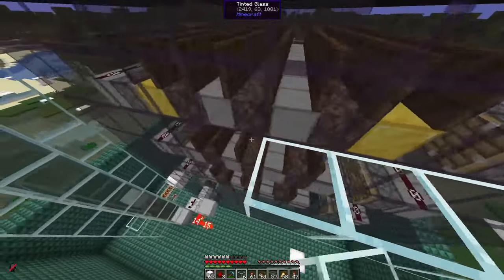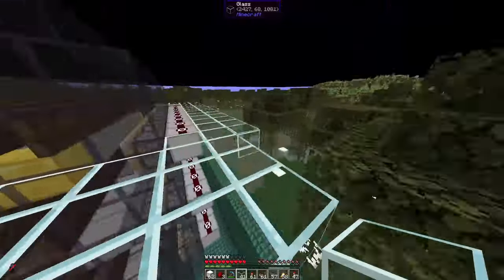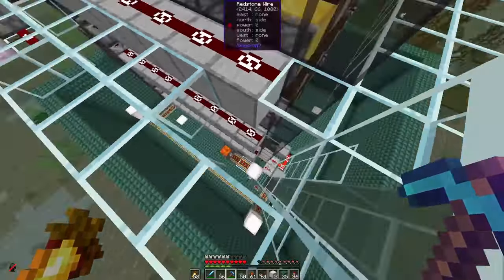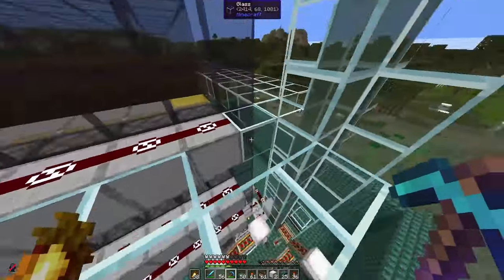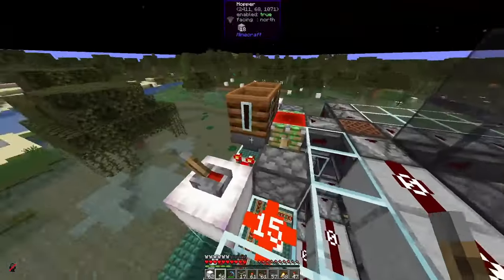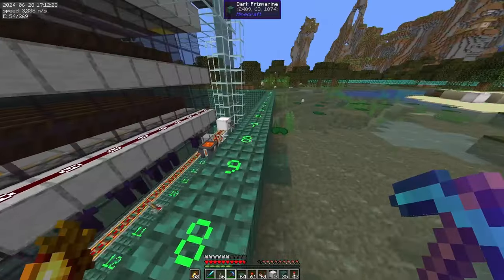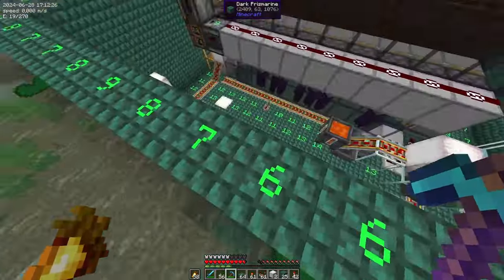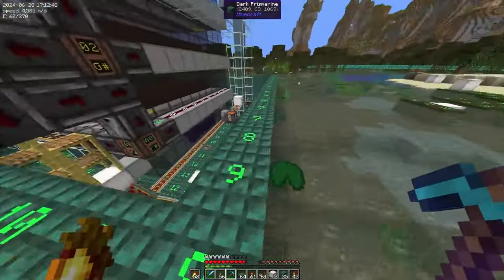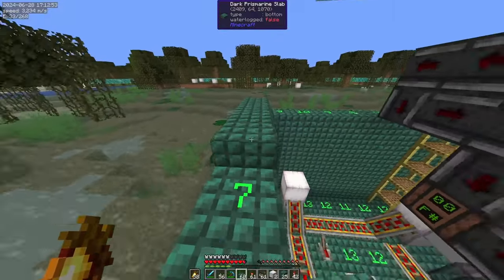We want a lever here so we can stop the clock when we want. One more thing: we need to spawn-proof these blocks. One way is to have light level 7 or higher so no slimes can spawn. But in theory a friendly mob could still jump in out of the water, so maybe just use slabs to spawn-proof this, and make a wall that is a bit higher. It won't stop frogs, but frogs aren't a problem in this farm.